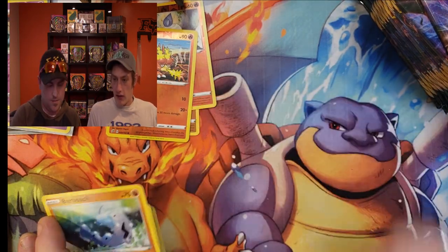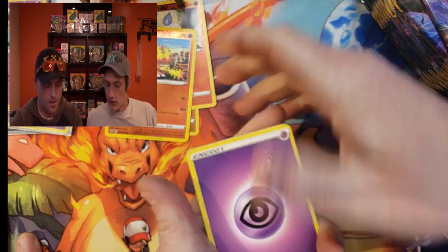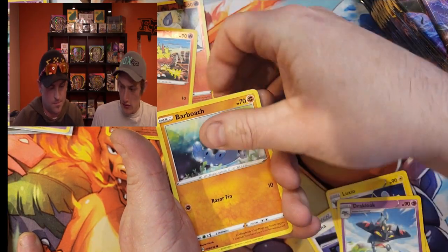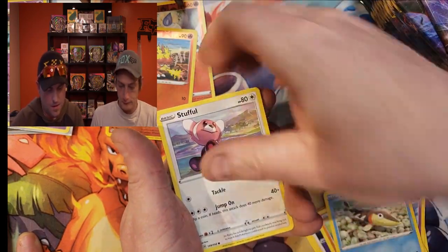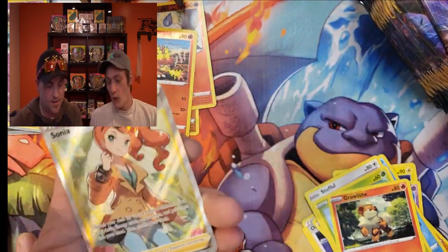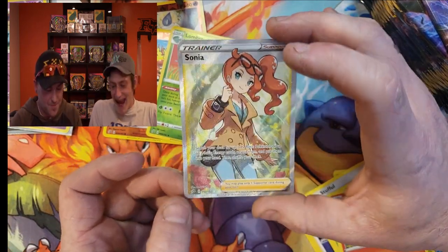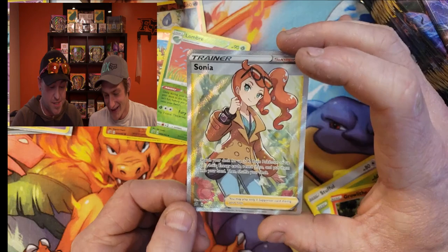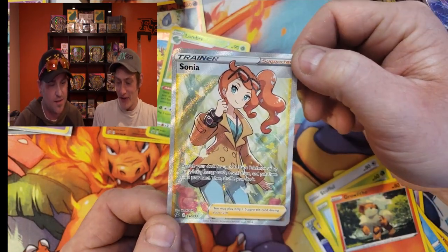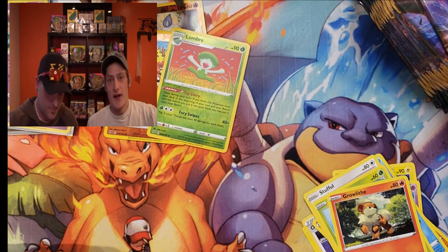Another code card for you — we don't keep any of those code cards, they're all for you guys. Just remember to share them out. Let us know in the comments what you guys get with the code cards. We've got an Arrokuda, a Stufful, Lotad, Growlithe, reverse Lombré, and Sonia. That was my chase card — that's the one I wanted right there. Isn't that beautiful? That is a very nice pull.